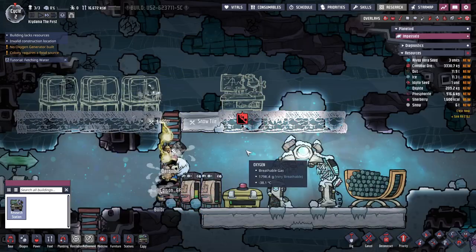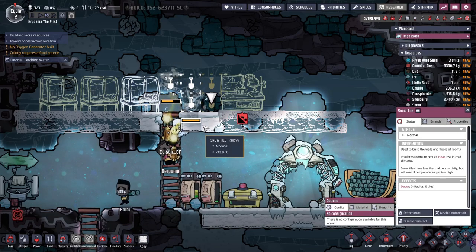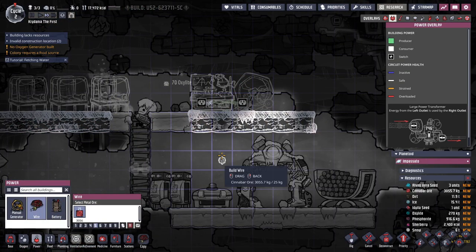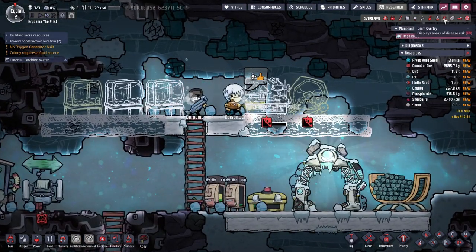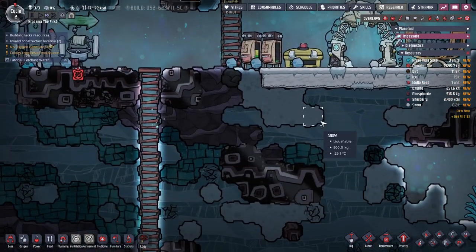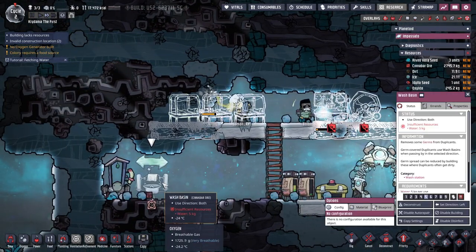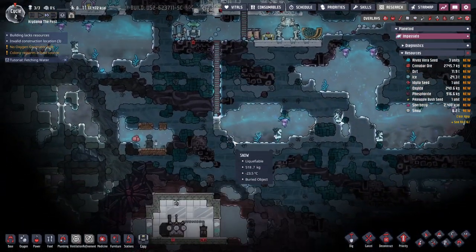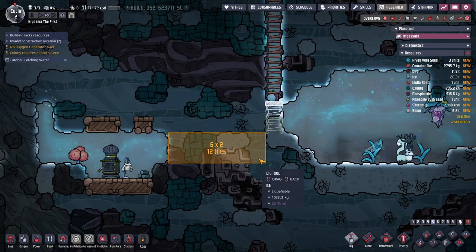Up here I'll put a research station along with a snow tile and a power generator — we'll wire those up. One thing I like about this game is all the different layers: plumbing, ventilation, wiring, logistic pipe thingies later on in the game. There's a lot of cool interacting systems that make it really satisfying when your base is finally doing the things you want it to do. So to get water, I literally can just melt ice. The problem is I need to put ice in a location with warmth — which will probably be this wood heater.